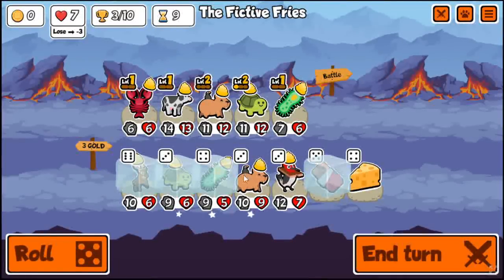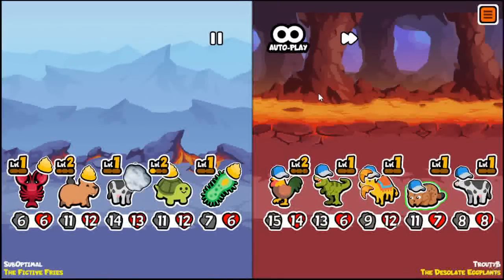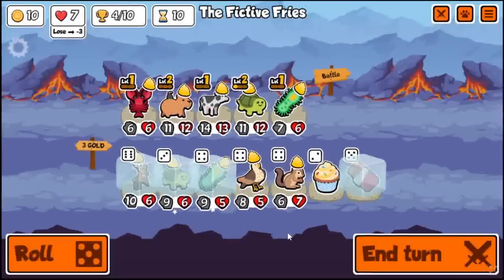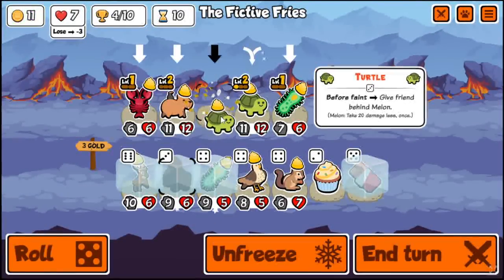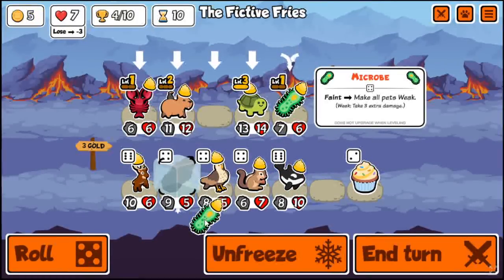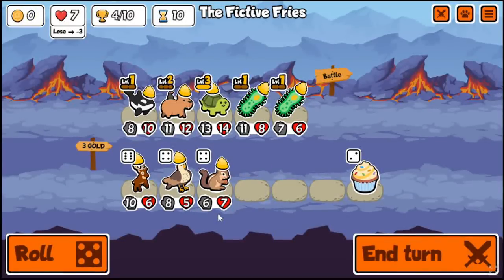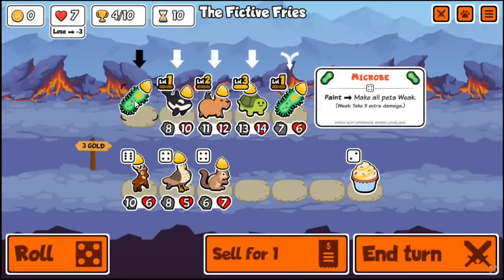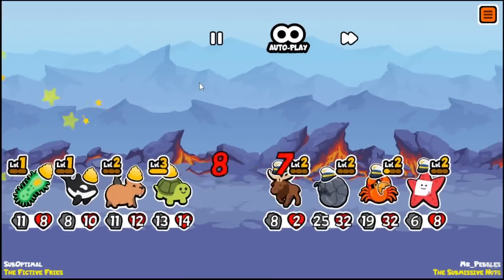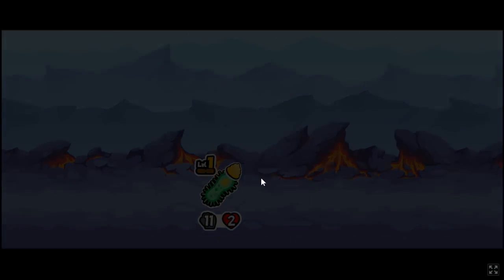Actually the microbe also gets plus two plus three from the lobster. Going for level one and a half microbe - not level two, but level one and a half. Level three microbe is one of those achievements that's just a meme to go for - there's no reason whatsoever. Got level three turtle, which is pretty nice. They got a pretty big pill bug and a crab, but still managed to win. I still have five rounds to go.